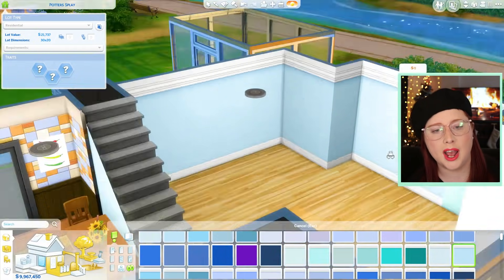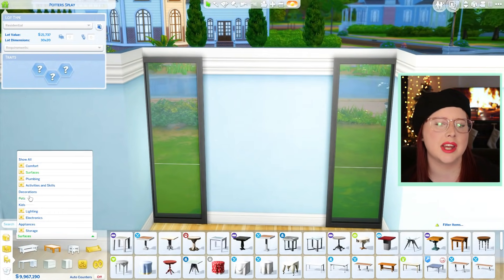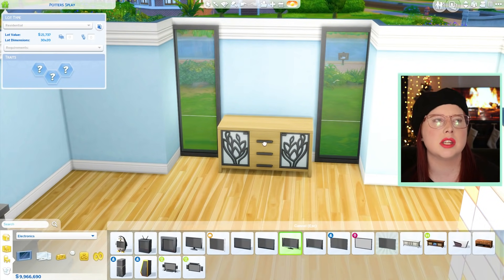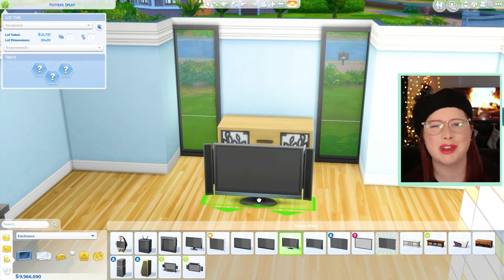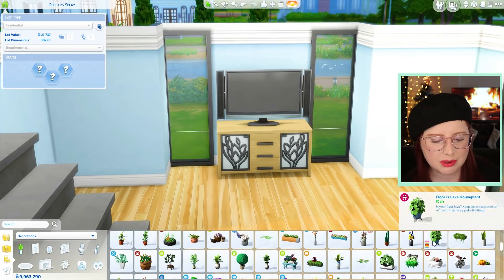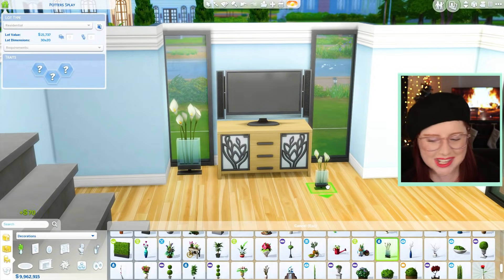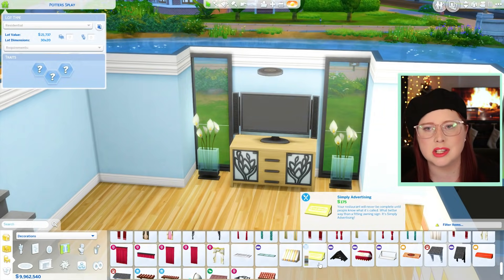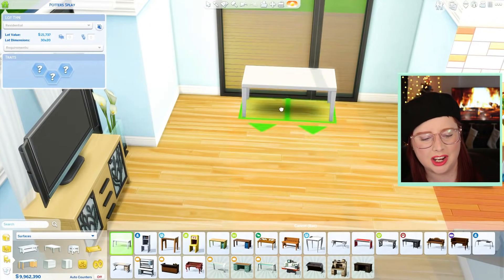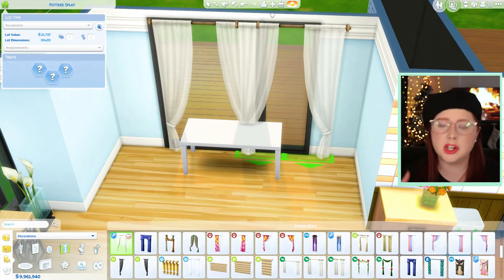In the living room we decided to go with it being very air-aspected. Your air signs are Aquarius — fun fact, a lot of people don't think Aquarius is an air sign because they are the water bearer, but nope, they're an air sign. So you have Aquarius, Gemini, and — I'm forgetting somebody — Libra! How am I going to forget a Libra? Libras are bae. So those are your air signs.